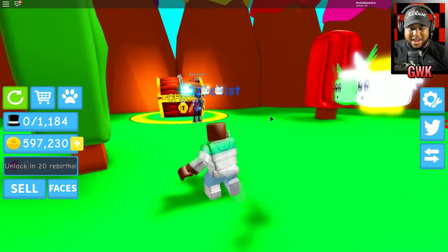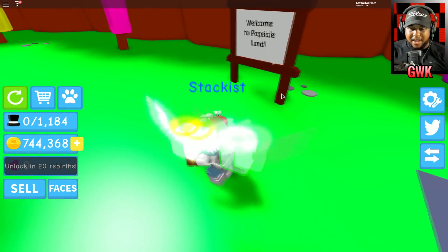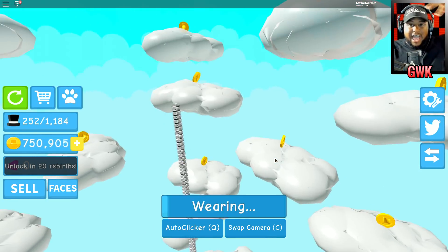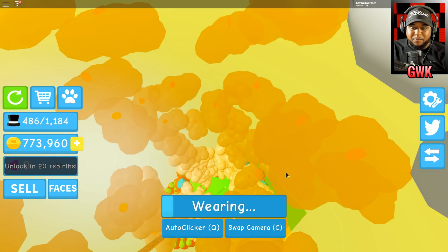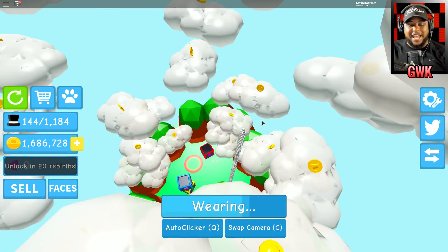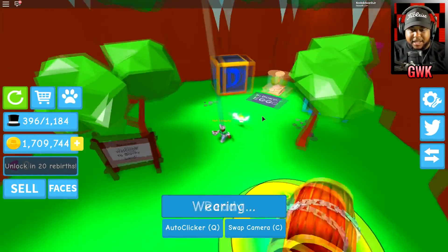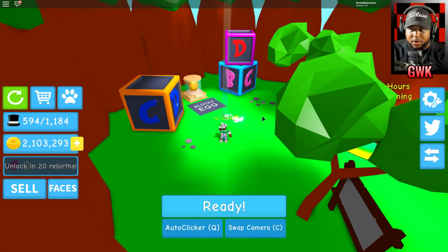Popsicle land — look at these popsicles! I got a chest — I'm almost at a million coins right now. Welcome to popsicle land! Let me stack here and see if we can discover more lands by stacking our hats all the way up to the next one. We're coming up on block land — discovered! Camera swap lets us watch from the ground while the hats keep stacking. I got another chest — 249,000 coins!